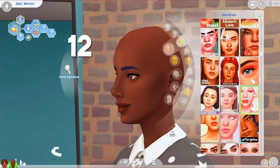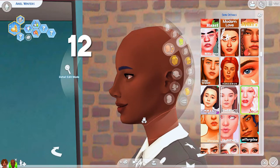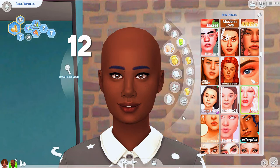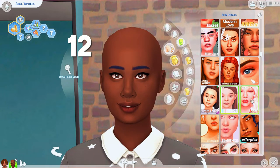Josie is the first overlay I'm showing that has moles built into it by default. As I said, I like overlays that have additional skin details included because then you don't have to stack a bunch of separate skin details that might cancel each other out. Josie has a couple of moles around the eyes and cheeks and really good lip texture. It has a couple of different swatches — one with less lip texture if you prefer that look.